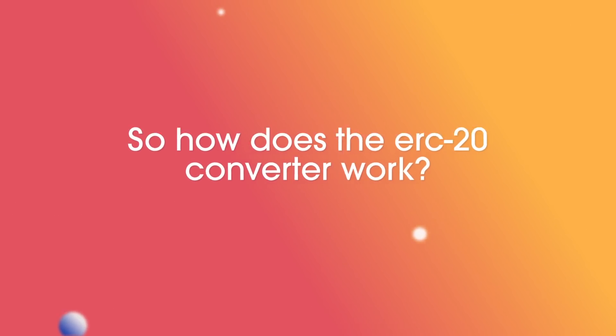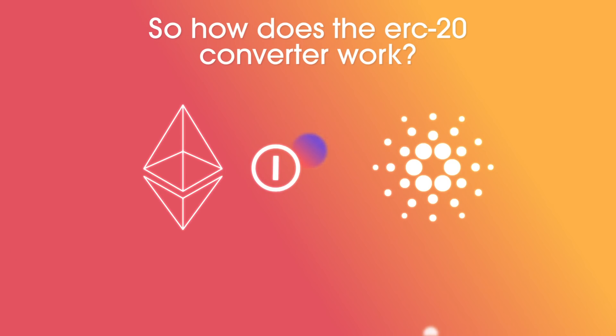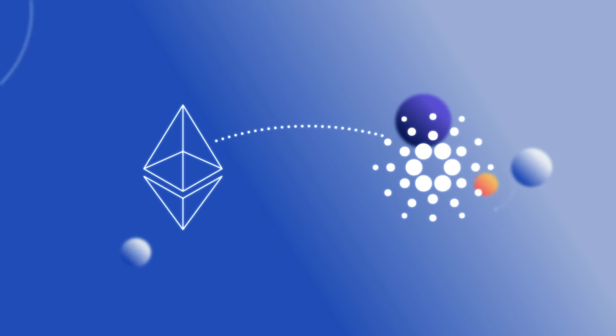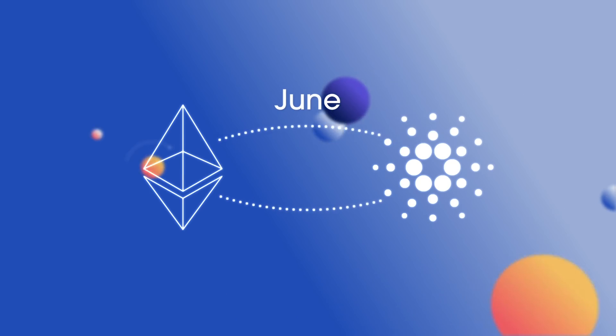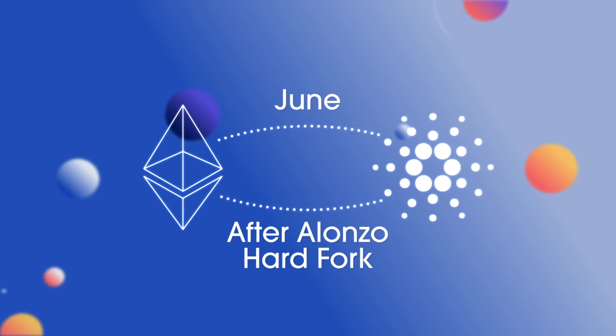So how will the ERC-20 converter work? The first thing they had to figure out was how you can move your AGI on Ethereum to Cardano and back. In order to do this, you will be able to lock your tokens on Ethereum and mint new ones on Cardano so that you have a one-to-one ratio holding. Users will also be able to burn their tokens on Cardano to get back their tokens on Ethereum. The bridge from Ethereum to Cardano will be live on the testnet in June, and the bridge back to Ethereum will have to wait a bit longer as it's tied into the Alonzo hard fork, and at some point after that event, the ability to swap back to Ethereum will be made available.